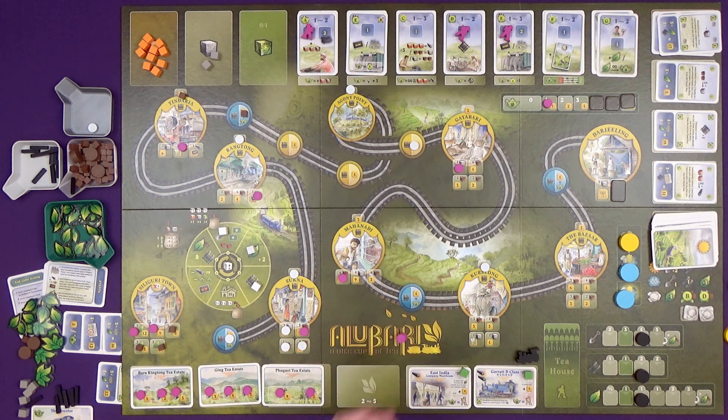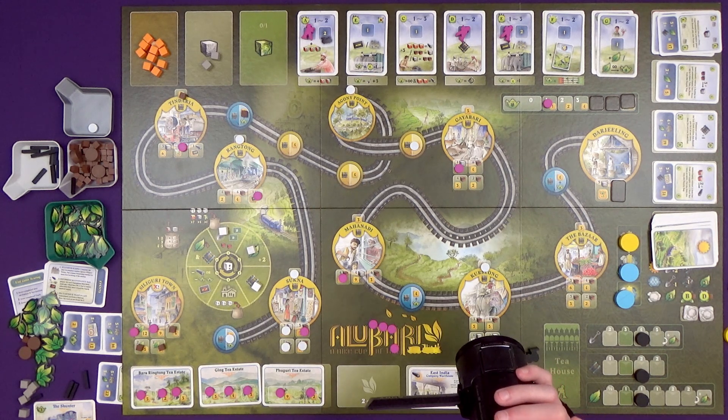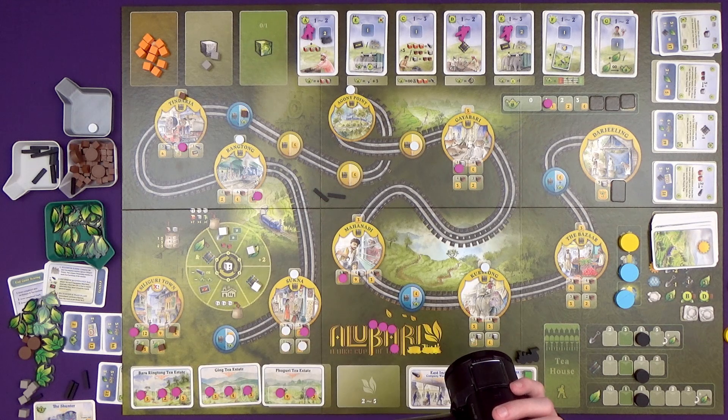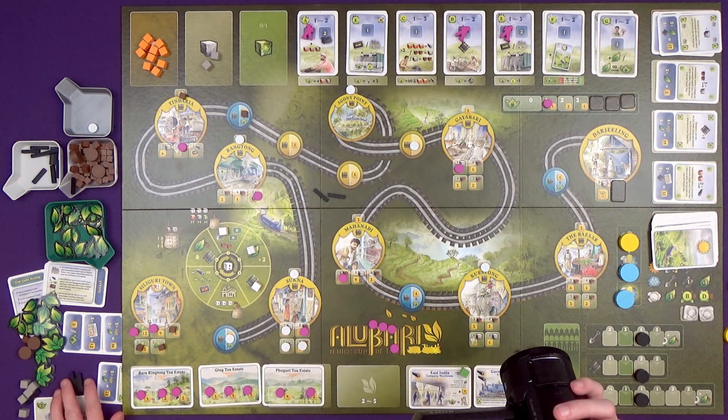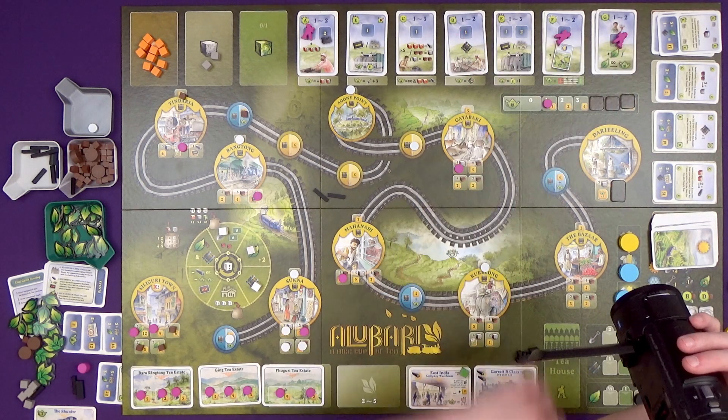I want at least eight - two, three, four, five, six, seven - at least one more station build. There is no great thing in the stations that's suddenly worth a load more points. Maybe I do just do the track - but I just don't spend the chai on that. I can do two pieces of track because this steel I've got is worth nothing. Wasted time getting that. I can't make a harvest happen, and one's not coming for a while anyway. I think let's end and see what we got.